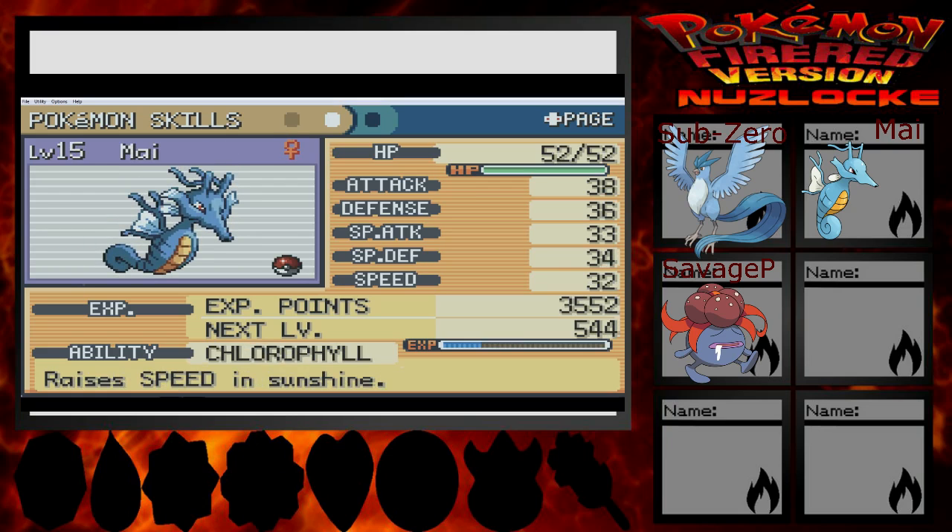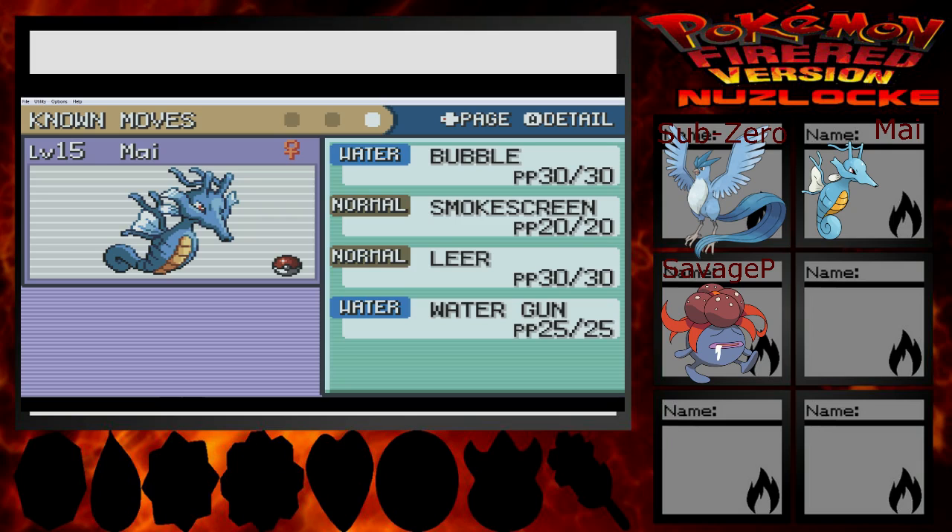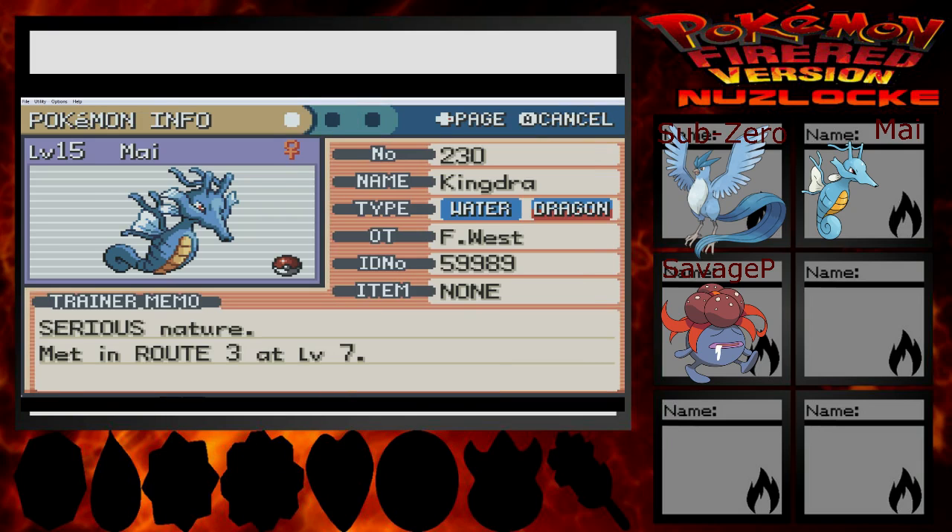Up next is Mai! It's an overrated Kingdra with Chlorophyll — if it's sunny, it raises its speed, at the cost of having good Water moves. It has Bubbles, Smokescreen, Leer, and Water Gun. And it's a Water Dragon type. I suppose that's good.